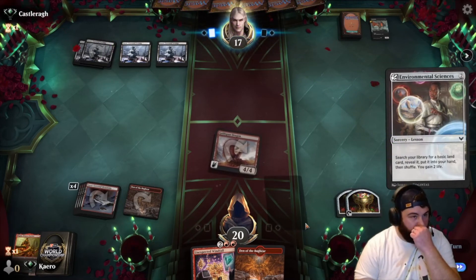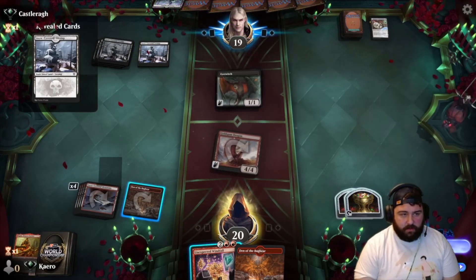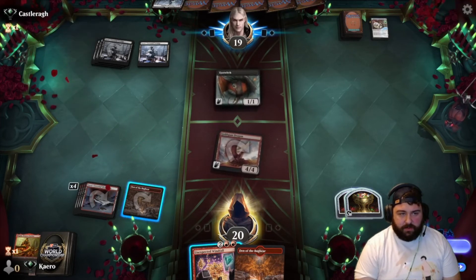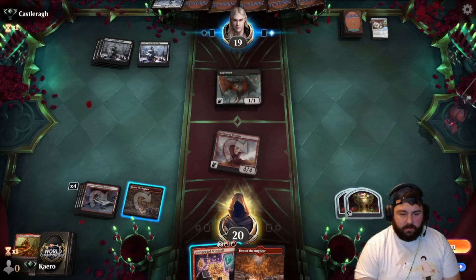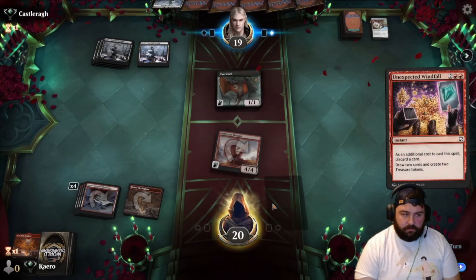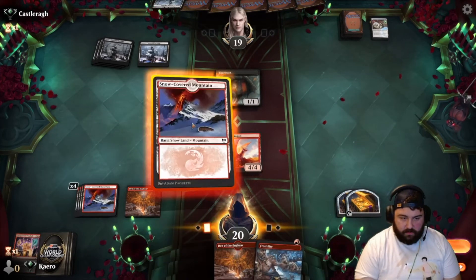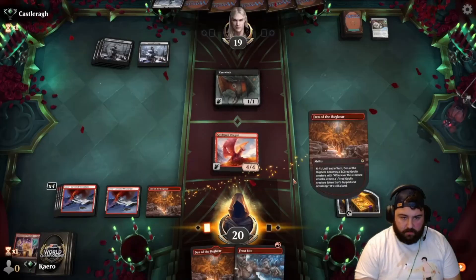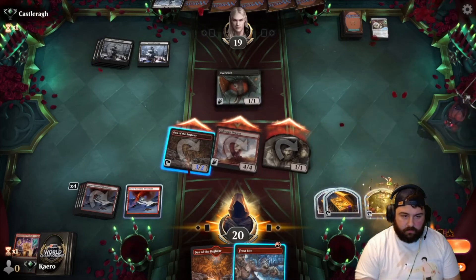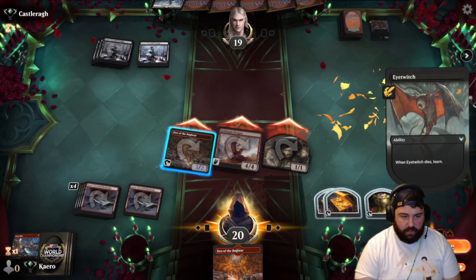Sciences land — alright. Swamp. They're buying time for Meat Hook — yes, they want to get to six mana. We don't have that much time. Let's not allow them to block because we need to really hammer damage through. They're stalling — it's pretty clear they're stalling for time.